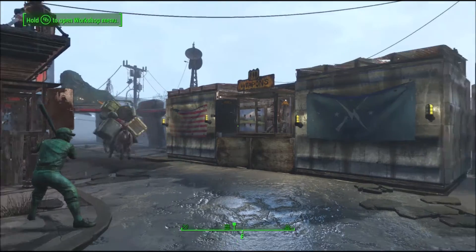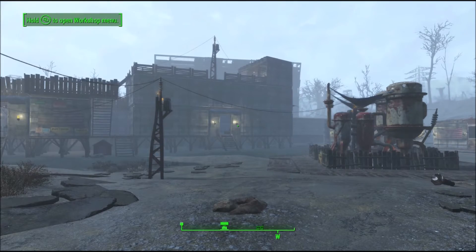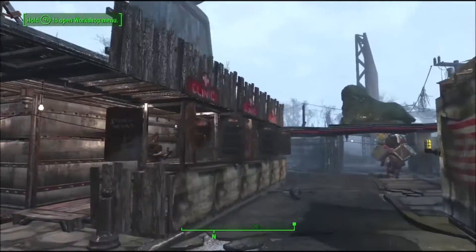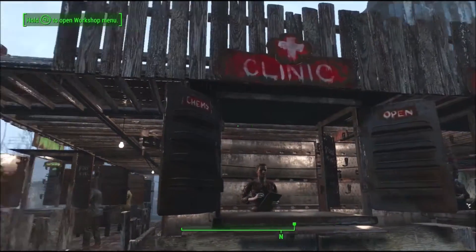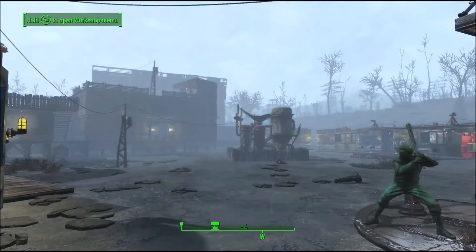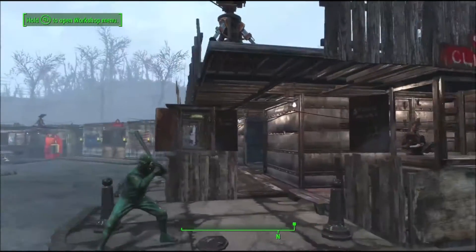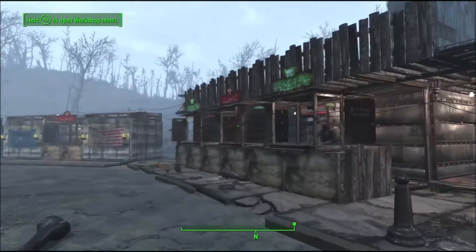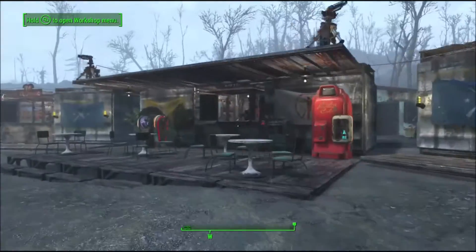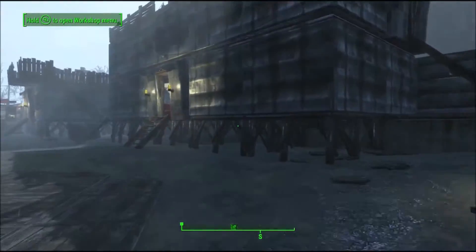Something a lot of people fail to mention is clinics. For a long time I had this settlement for almost the whole game and it just hovered at 92 to 95 percent happiness. What makes a big difference is clinics — you're gonna want every single store to be a clinic if you can, because settlers get happier for some reason.